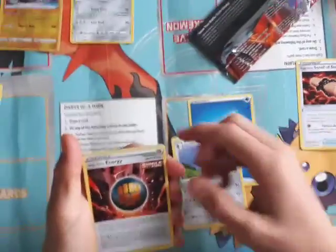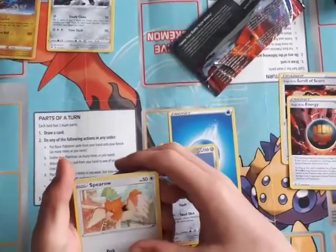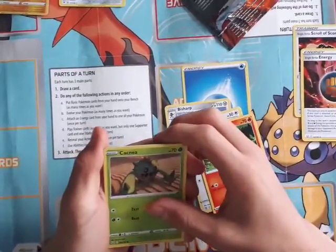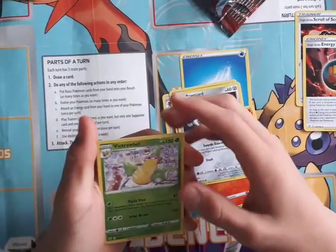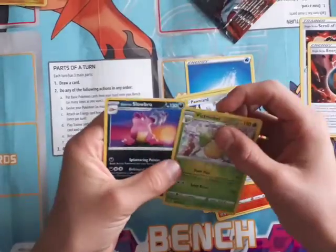Bisharp. Single Strike Energy. We got two single strike things. Spearow. Sizzlipede. Shank's Rapid Strike. Could this mean something? Cascoon. Ponyta. Vitrebel. Reverse. And our last card is Galarian Slowbro.